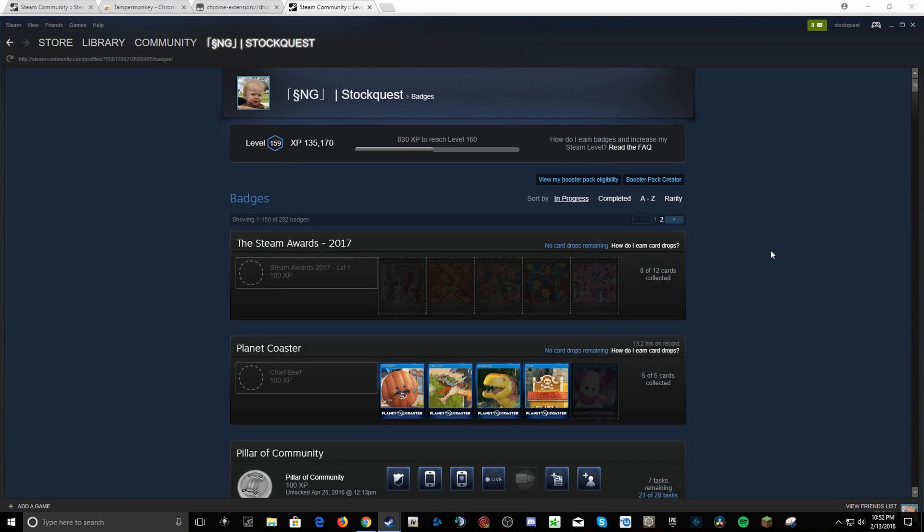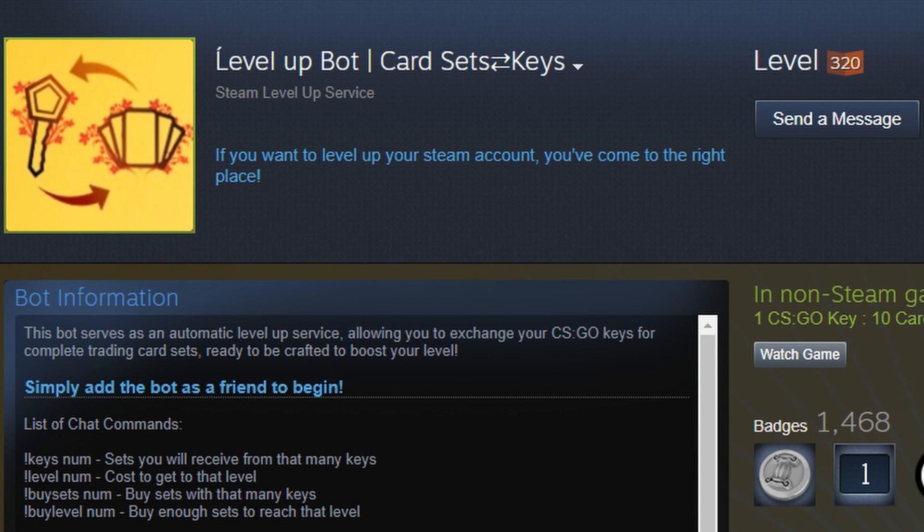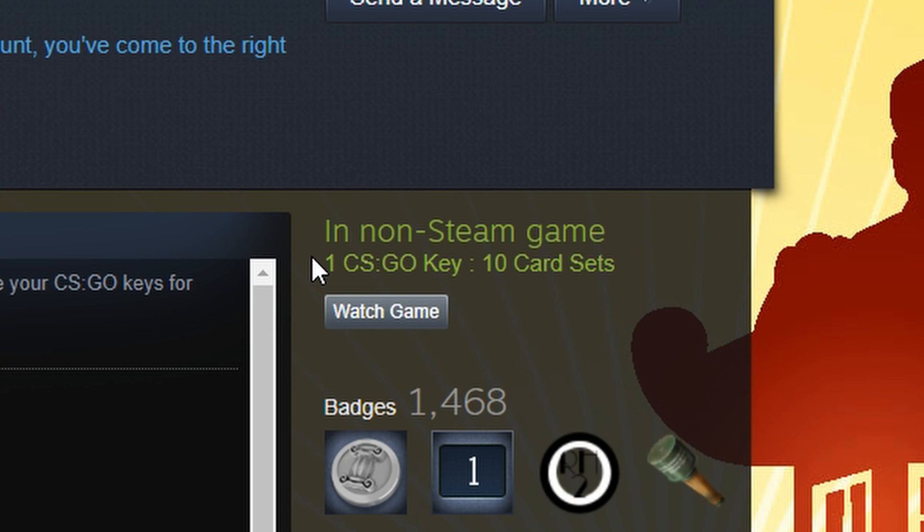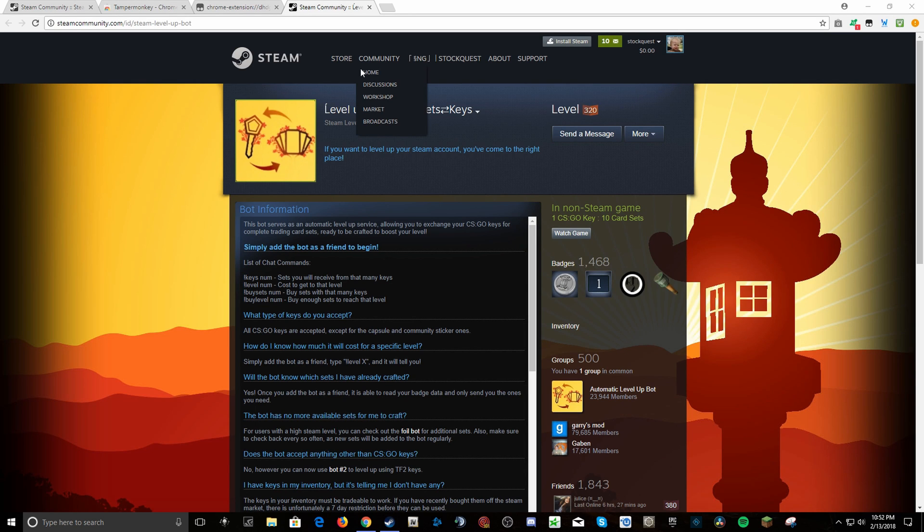What we're gonna do is get this trading bot. Basically what this bot does is, if you have one CSGO key, it will give you 10 card sets. If you craft them, it will give you a certain amount of experience points going towards your Steam level. So if you want to level up fast, you do this.